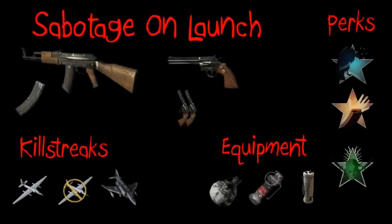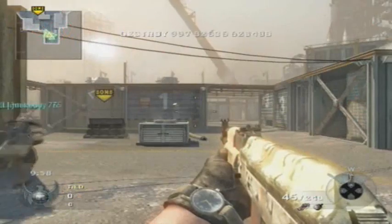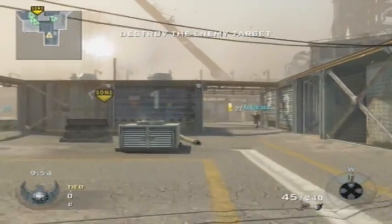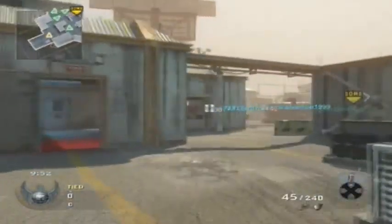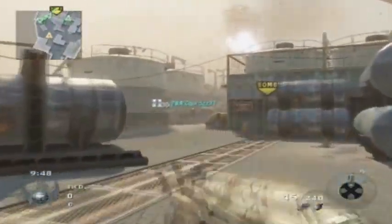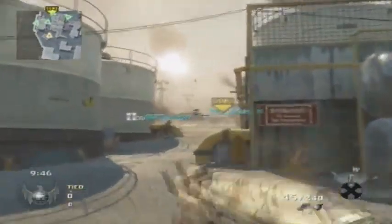Hey guys, I'm Thor and Jack, and I've got Sabotage and Launch using the AK-47 extended mag to the Python's dual wield. The perks for this game are Scavenger Pro, Slight of Hand Pro, and Ninja Pro. The equipment is Semtex, Motion Sensor, and Concussion Grenades, and the killstreaks are Spy Plane, Counter Spy Plane, and Napalm Strike.